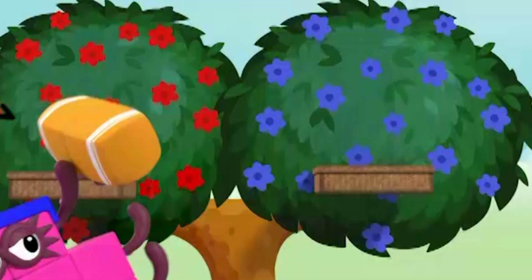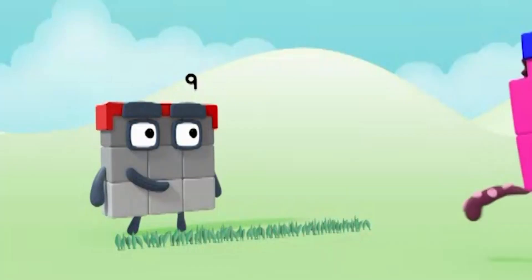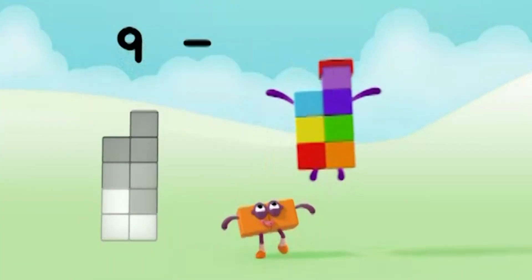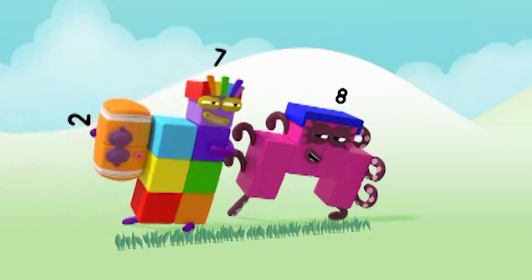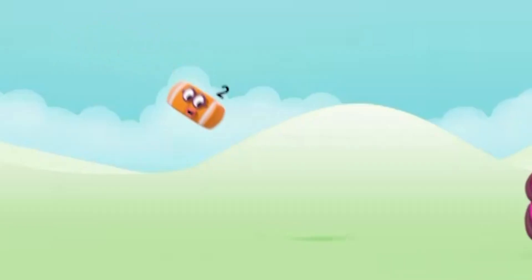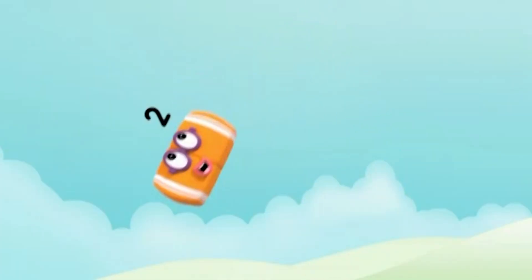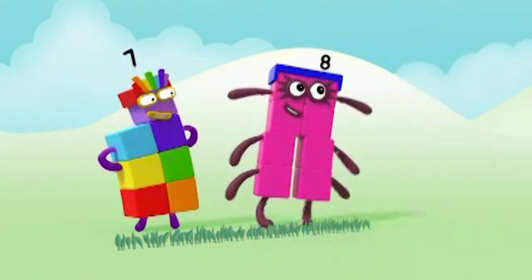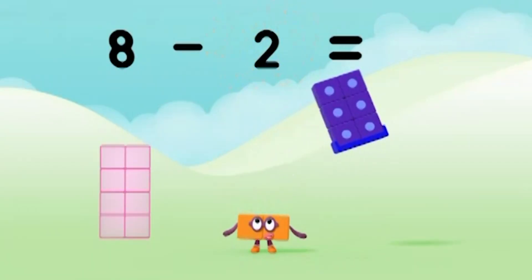Octoblock, jump! Two points to blues. I'm bigger now, so it's my turn. Nine minus two equals seven. Ready? Go! Whee! Whoo-hoo! Two points each! Beginner's luck. You're bigger, you start. Eight minus two equals six.